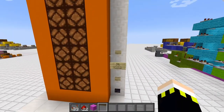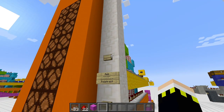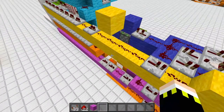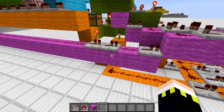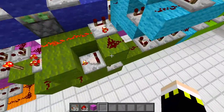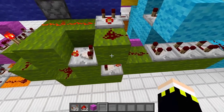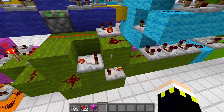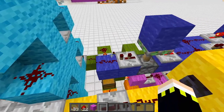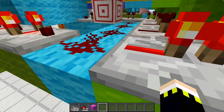We have three different inputs into this machine: add, subtract, and reset. The add line is yellow, the subtract line is orange, and the reset line is magenta wool. The heart of this machine is the pulse memory cell — more correctly, a redstone signal strength memory cell. When we press the add button, simulated by pressing the yellow input, we get signal strength 1 right here.